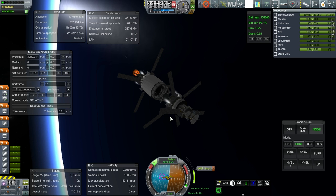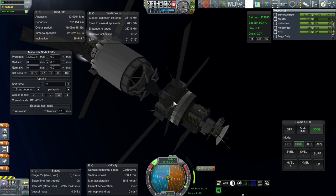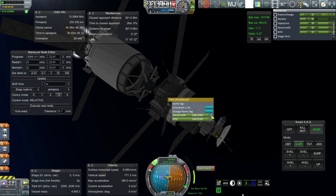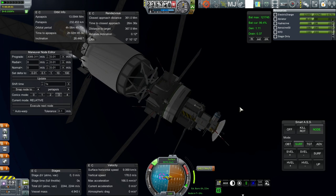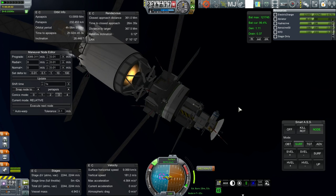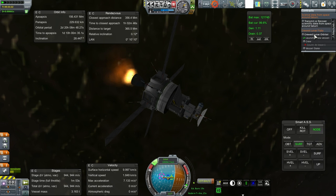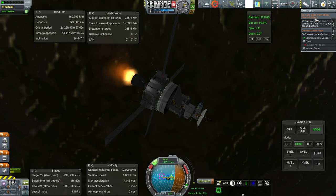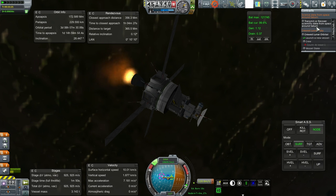Stage set. And ignition — whoa, hold on. Unlock the tank. Okay, ignition. Sorry, I must be a little bit sleepy today. Hold on a sec — I was just checking my contracts to see if I had science from space around the Moon.